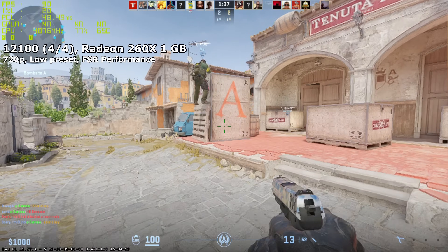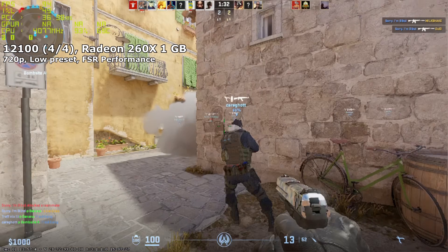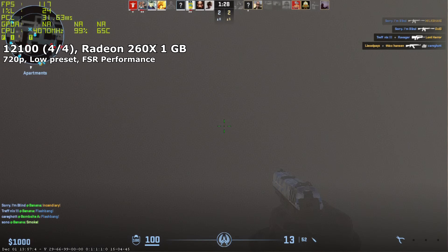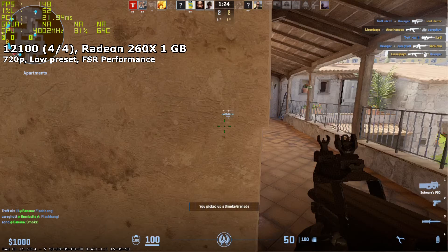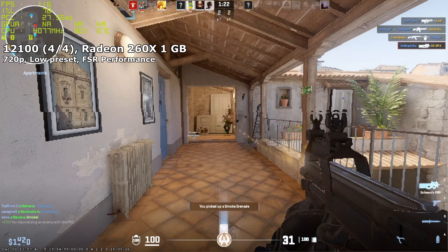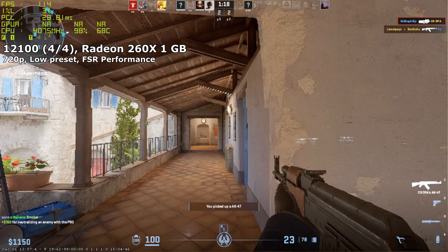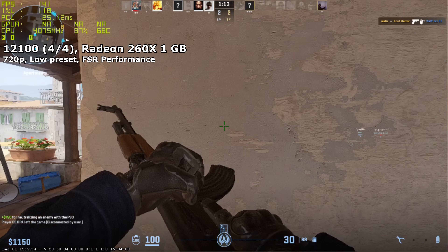But come on — the framerate might be triple digits, but the viewing experience is no longer acceptable. I'm confusing single pixels for potential players and everything dances when I move. I wouldn't play it like this, so why would I recommend it to you? In short, a minimum spec PC delivers a minimum spec kind of experience. You still have enough power to decide between a better-looking resolution or a faster-looking framerate, but your options are limited and everything you choose will be a noticeable sacrifice.